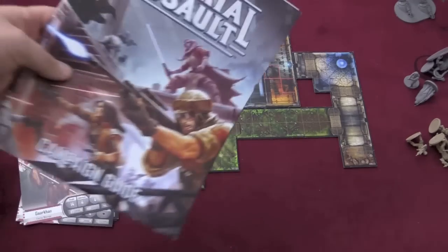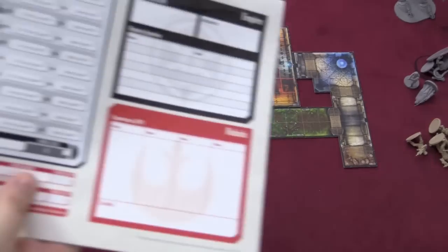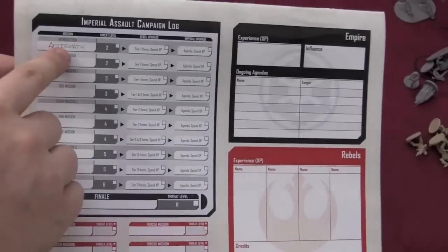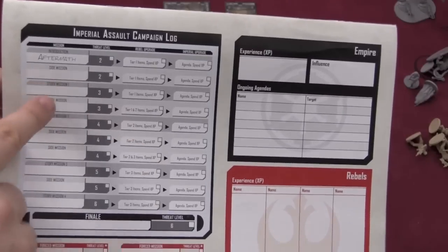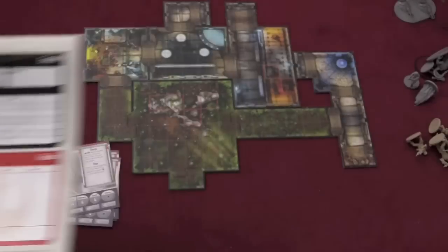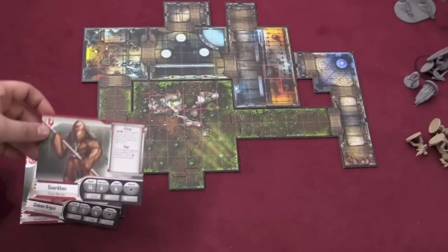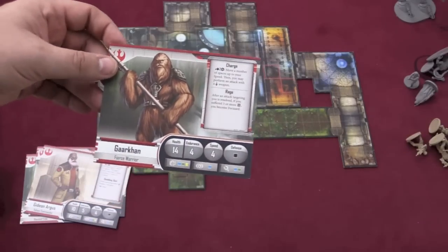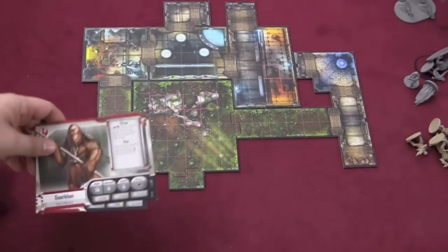There is the campaign guide, and I'm not going to show you inside this book at all, but I do want to show you the back. The way a campaign works is you'll play a mission here — the aftermath mission — and depending on what happens, you will go to various story missions as the game progresses. Side missions will also show up. Each character has specific side missions, and there are also random side missions, each with certain rewards.